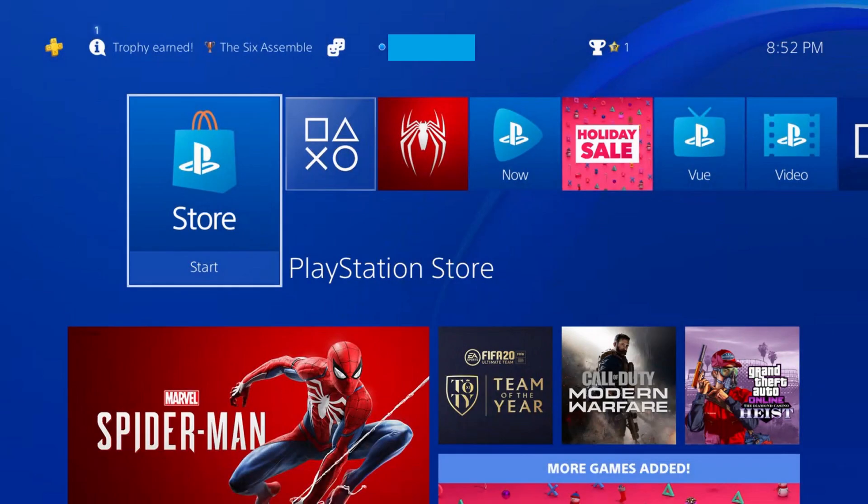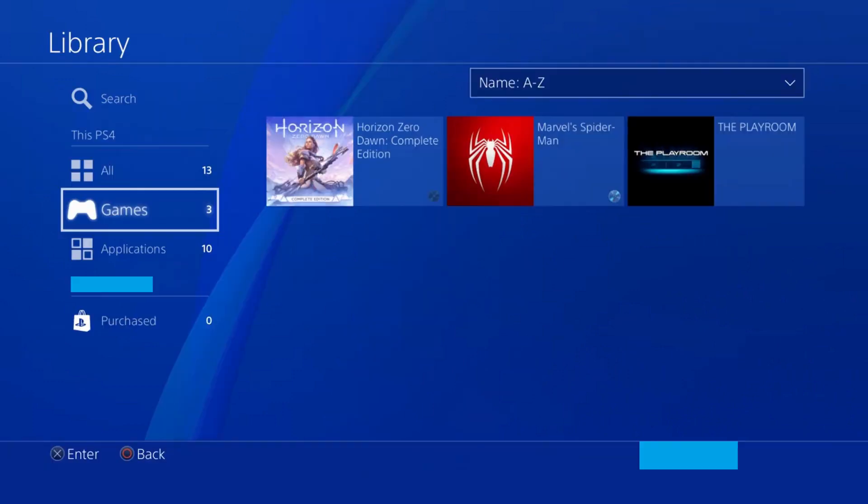Step 1. Navigate to your PlayStation 4 home screen, and then select Library on the home screen. Your PS4 library screen is displayed.